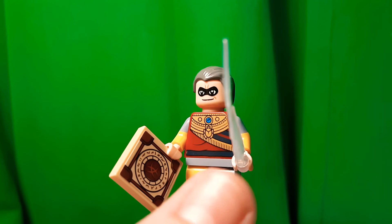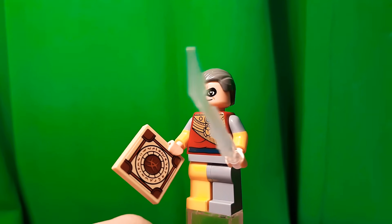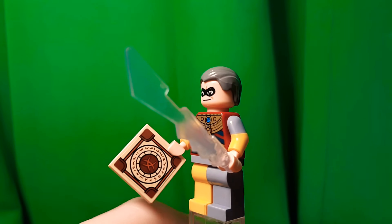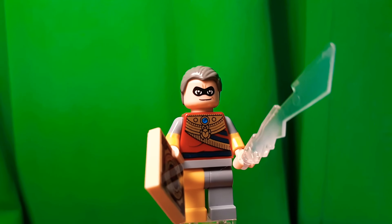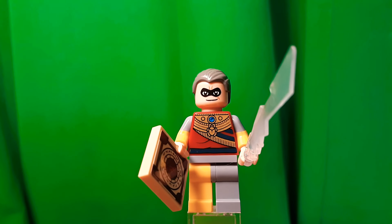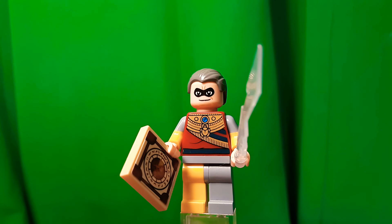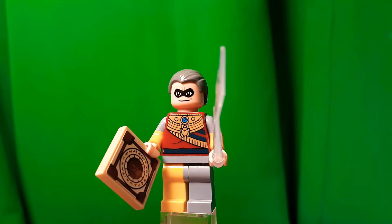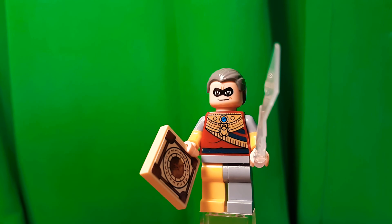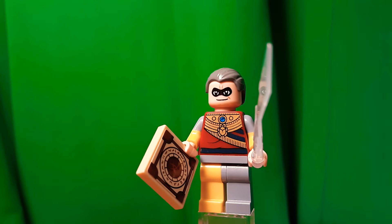For the torso, as I said you can use other torsos, but the arms and legs I just kind of liked the look of. I would have given him a plain yellow jacket, but I believe they don't exist — at least not the kind that would look like the robes he wears in the movie, because yellow is the skin color of basic minifigures.